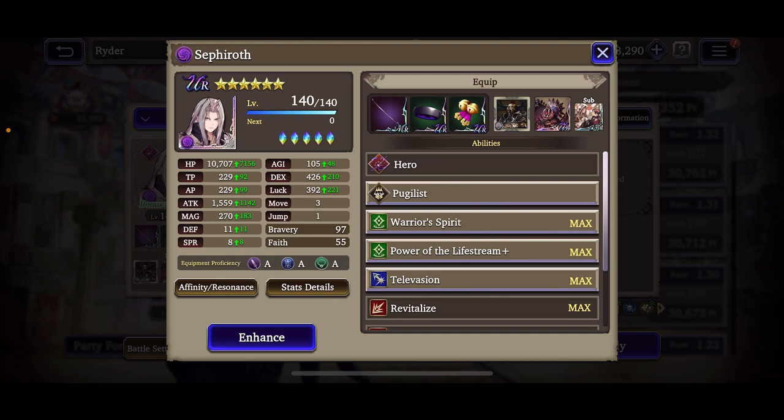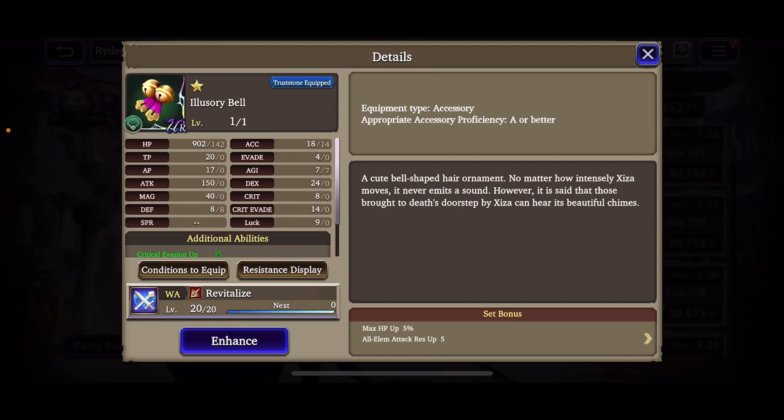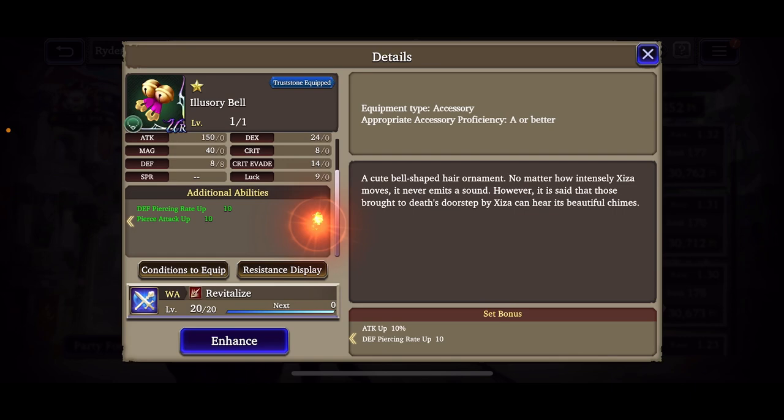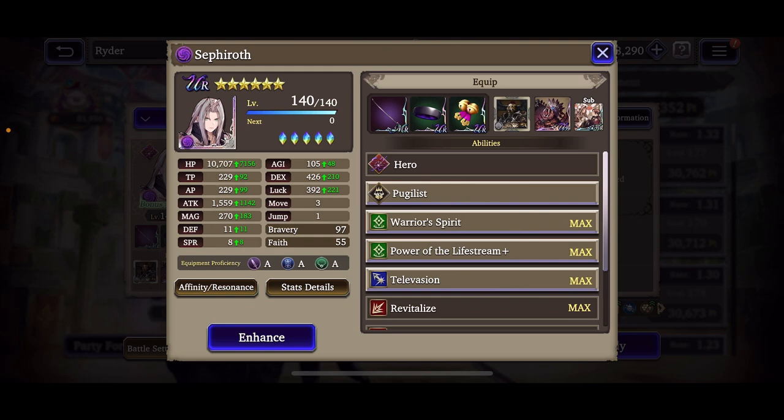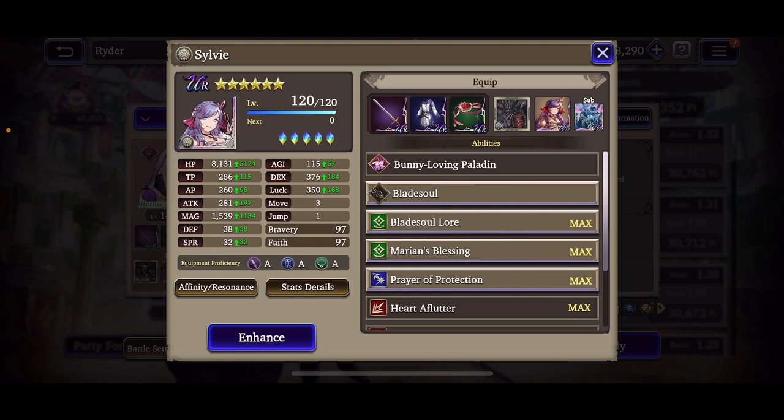Going into Sephiroth, he's sitting at 10.8k HP, almost 1600 attack, 105 agility, 430 dexterity, about 400 luck, 11 defense, 8 spirit. Back-end resistances: 22 slash, 32 pierce, 32 missile, neutral on magic, and negative 5 to strike. His elemental resistances are always good. For his TMR I'm running Bells with the ability off, HP set bonus and attack set bonus. I'm running him with Vow of Love because I really want him to pull aggro away from Elena — the tricky part is keeping Elena on the opposite end of the map so she doesn't draw attention.